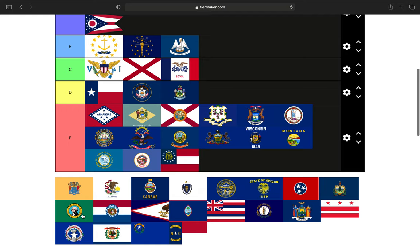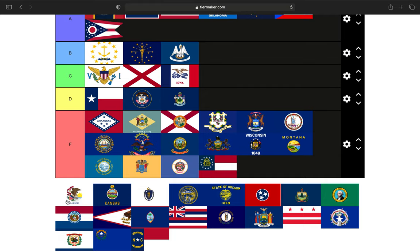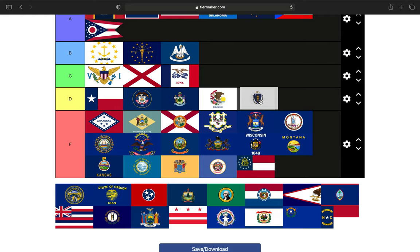Next, this is New Jersey — state seal on a gold background. F tier. Illinois is the state seal on a white background. I'm going to put it in the D tier because I do like that state seal. Kansas, like Montana, really wasn't even trying — and Kansas has the potential for so much more. Massachusetts is also in the process of looking at changing their state flag. It is one of two flags in the country that has a front and reverse that are different. D tier.